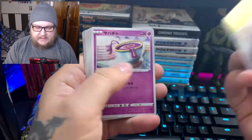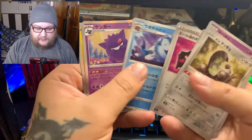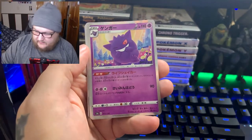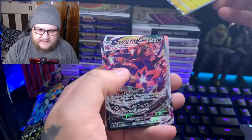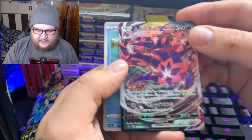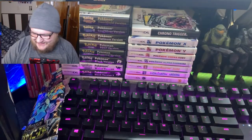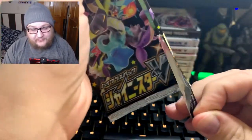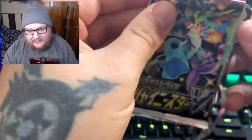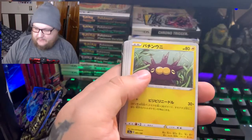There are three amazing rares in the set and a huge shiny vault. Oh, look at that Gengar — I love Gengar. We got our first VMAX and that is an Eternitus VMAX. I have several copies of that, getting sick and tired of seeing it. We actually pulled the gold version as well, which was pretty cool. That is one of the rare cards in the set.